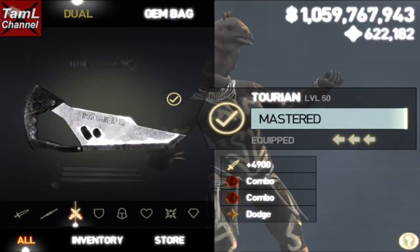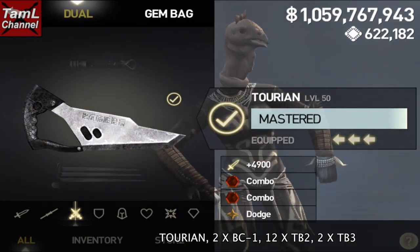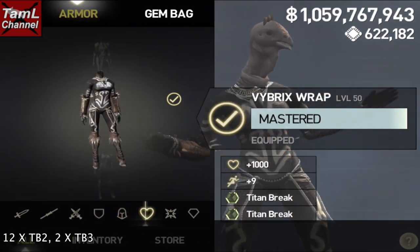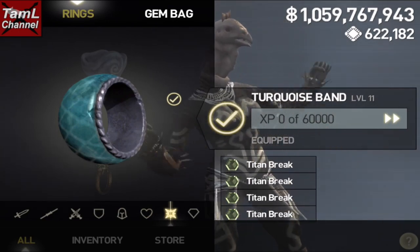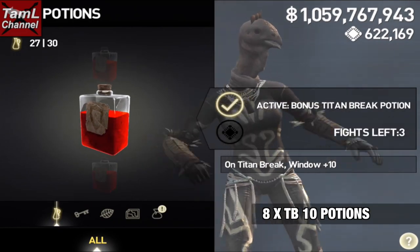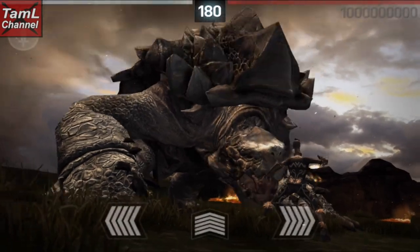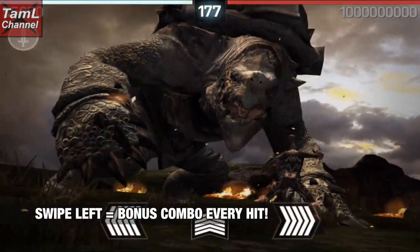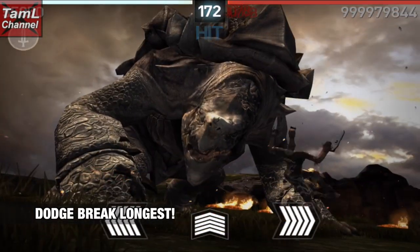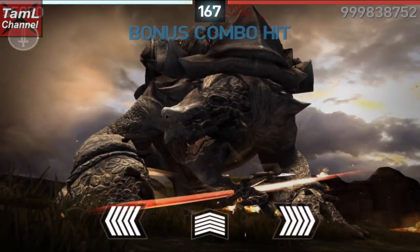I use the Terrain dual weapon and two bonus combo minus one gems. I also stacked 12 Titan Break 2 gems — the hex ones — and two Titan Break 3 gems, as you can't stack more than two of those. I also made and equipped eight Titan Break 10 potions. The way this works is you swipe left to get a bonus combo every hit, and you want to try for a dodge break because that will give you the longest break.